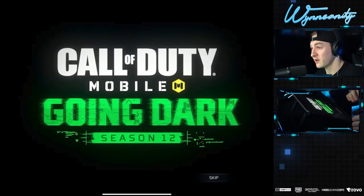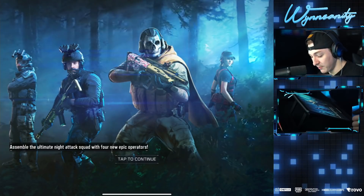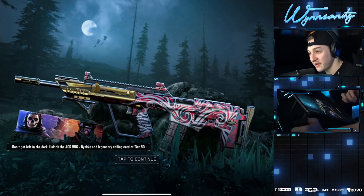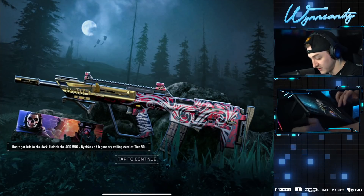We've got the new battle pass tier one. We're going to max this out right now. Going Dark — assemble the ultimate night attack squad with four new epic operators, new black and gold camos, combine stealth and style. Don't get left in the dark — unlock the AGR 556. Biako and legendary calling card at tier 50.